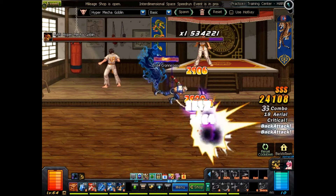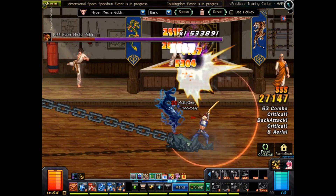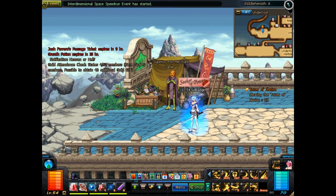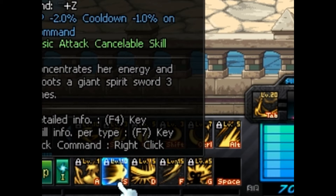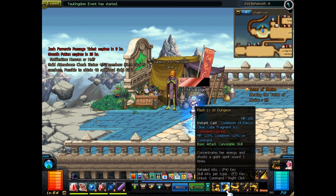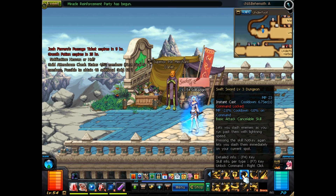Plus, a fun fact: doing skills via command macro specifically reduces the MP cost and cooldown of that move. Another thing to note — right-clicking a skill seals the command macro, making it impossible to use accidentally, rendering the skill hotkey-exclusive. So if you want to cut out the possibility of accidentally triggering a macro for a skill you didn't want, right-click it and seal the macro. I do this for all my hotkeyed skills naturally. The grey lock on the top left means it's sealed.